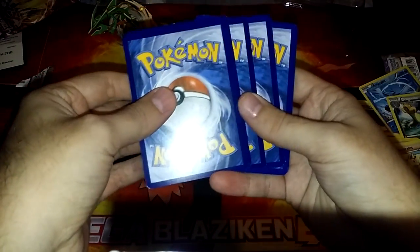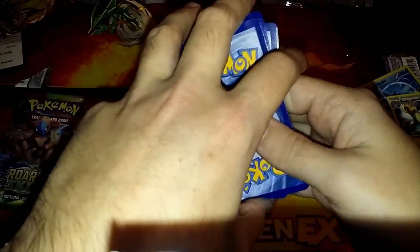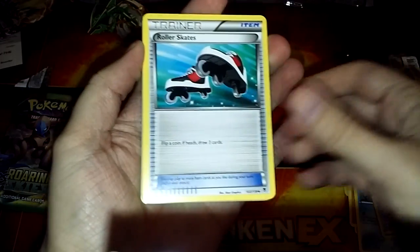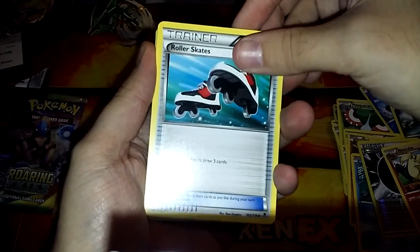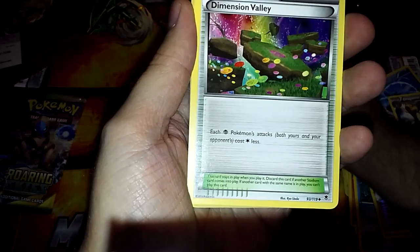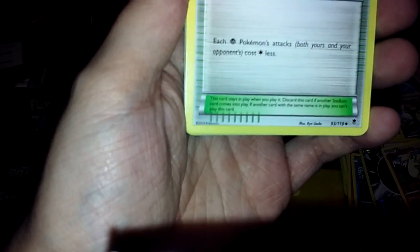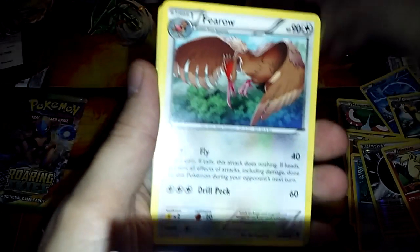These cards have some edge to them — not the best condition ever. Come on, we got to get an EX! Roller Skates, Dimension Valley — interesting, I don't know what that does. Each Pokemon's attacks cost one less energy for both yours and your opponent's Pokemon. Very nice.